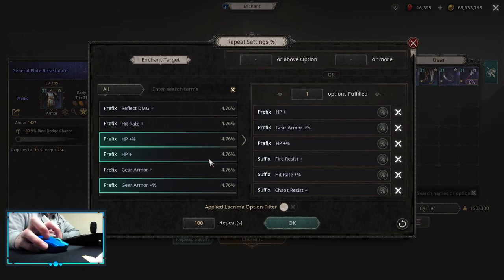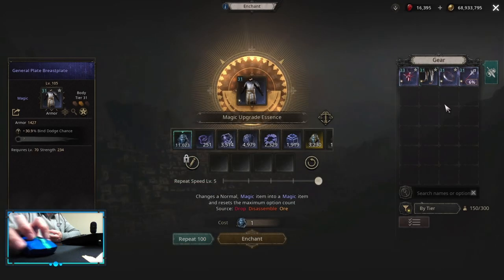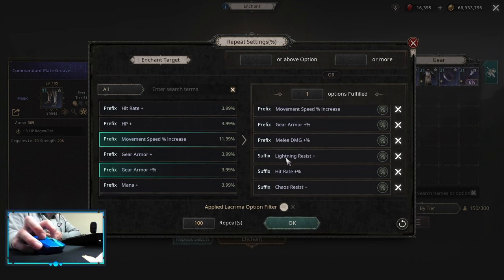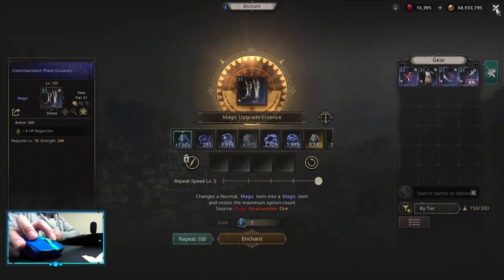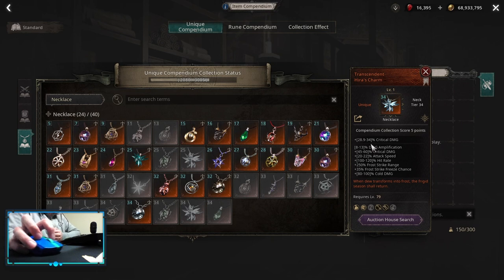For the armor we are looking for gear armor multiplier — the higher the tier of the item the more efficient it's going to be to roll armor. Armor multiplier and armor flat on a high tier item is kinda not enough. Then you can get some HP, HP multipliers; on the suffix part you can get some resistances, hit rate, or chaos resistance — whatever you need the most. For the boots the main difference is that you want to roll movement speed increase, after that armor multiplier, or go for an offensive roll like melee damage. On the suffix part it's again whatever you need most: lightning resistance, hit rate, or chaos resist. For this build there is another thing I highly suggest to get, and that's a unique neck called transcended hero charm. This one makes the build so much better as it gives an insane amount of frost strike range, attack speed, and critical damage together with damage amplification — this is the best one you can have and is almost a must-have.